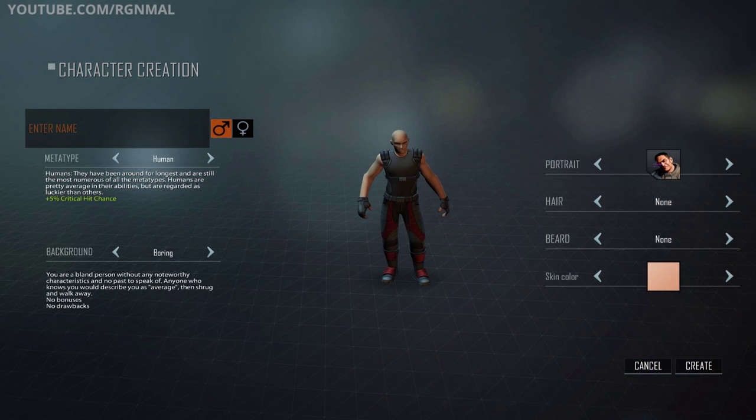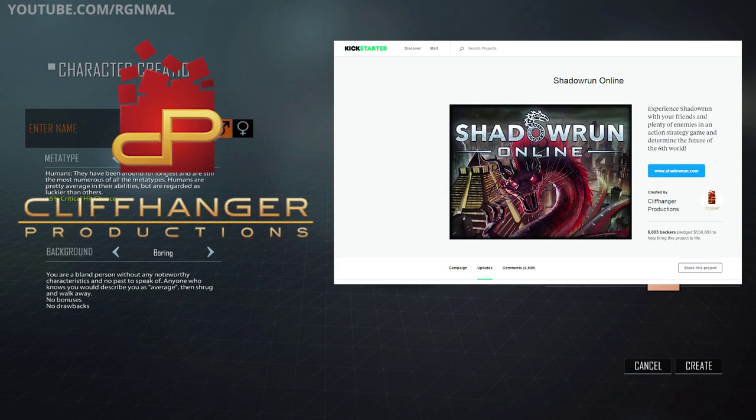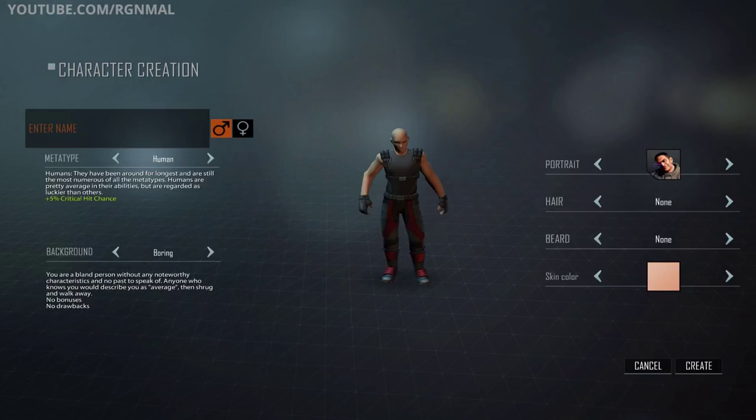Hello, I'm Mal, and welcome to Shadowrun Chronicles Boston Lockdown. Shadowrun Chronicles is the massively multiplayer version of Shadowrun on the PC, produced by Cliffhanger Productions. It was Kickstarted originally in July of 2012, released on April 28th of 2015, after a fairly lengthy beta process. I'm recording this the second week of June of 2015. Today we're going to take a look at some gameplay, I'll explain a bit of the background for those not familiar with Shadowrun, and then we'll start with character creation, run around the starting hub area, and probably do the first mission or two.